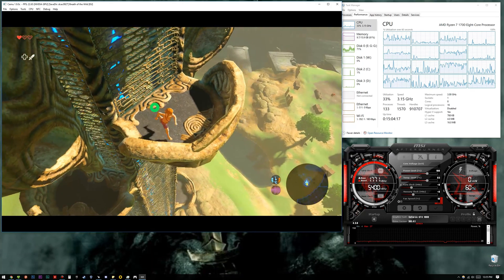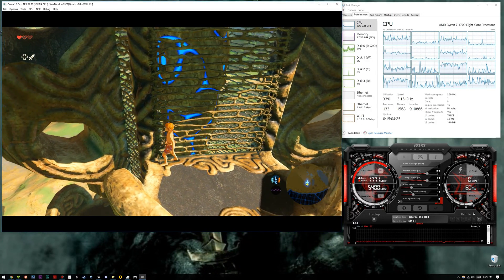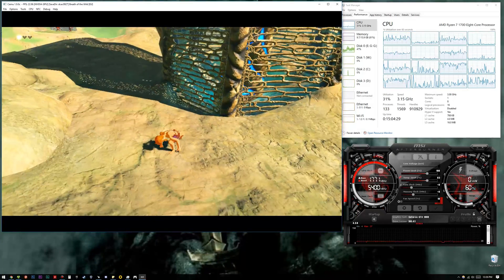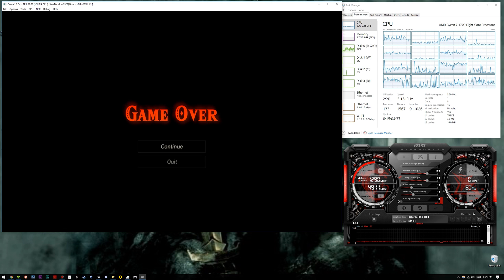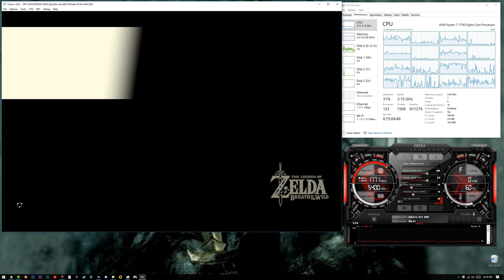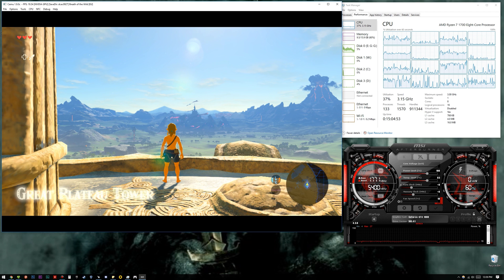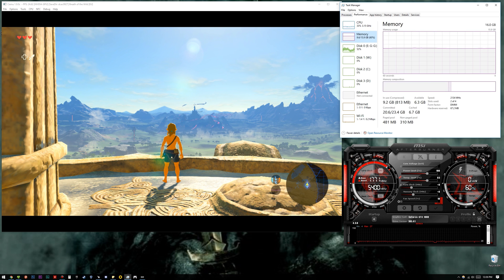CPU utilization jumped to 40%... well, 33%. Oh shit — he died. Game over, and it's a perfect time to stop this madness. So that was a quick look at Zelda and how it performs on the Ryzen 7. As you can see, some cores are not being utilized while others have some utilization — that's nice to see.